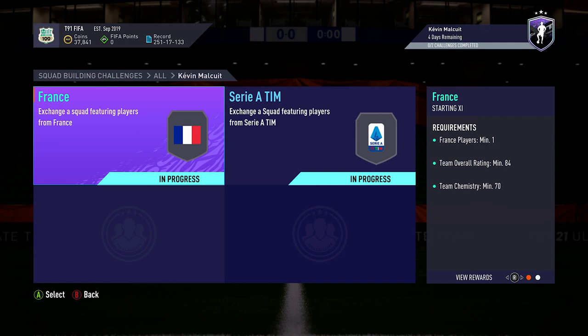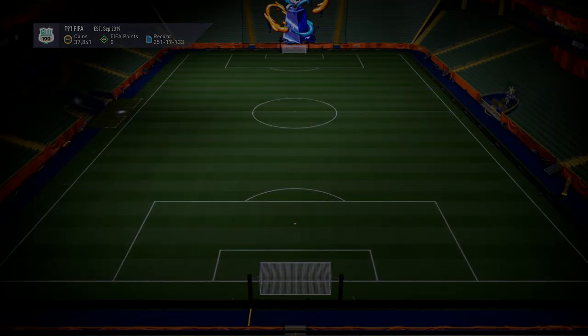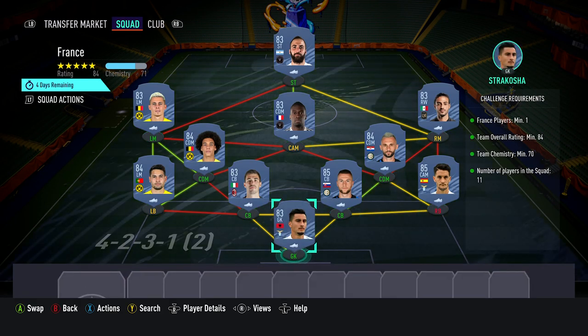This SBC will require two squads. The France squad requires one French player, an 84 rated squad, 70 chemistry, and costs 85k on Xbox, 95k on PlayStation and 100k on PC. This shouldn't be too difficult. I would definitely recommend using Blaise Matuidi as he's very cheap and has some good links to other 83 rated players in the MLS such as Carlos Vea and Gonzalo Higuain. From there I would chuck in a couple of 84 and 85 rated players using leagues such as Bundesliga and Serie A.